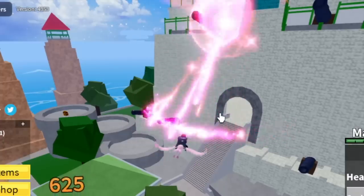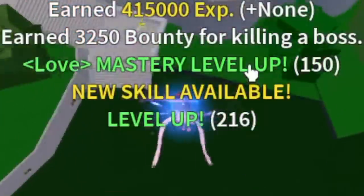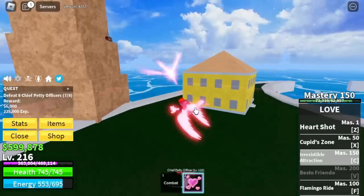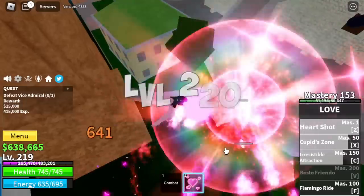Let's not forget the Wall Strat — my favorite strat here. And finally, we're gonna unlock the Resistible Attraction. There you go, and we're gonna leave this area at level 220.